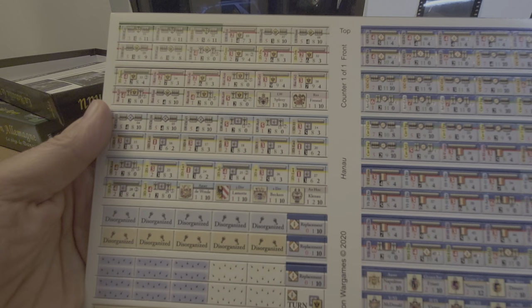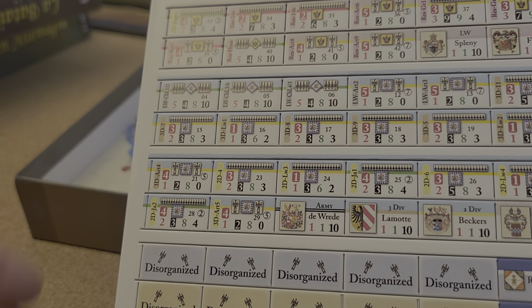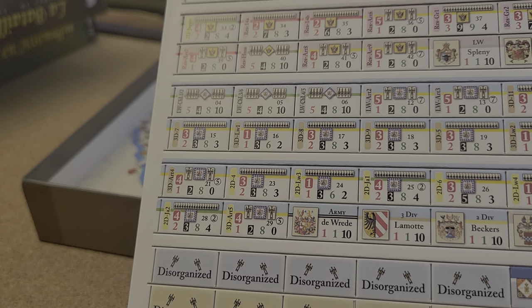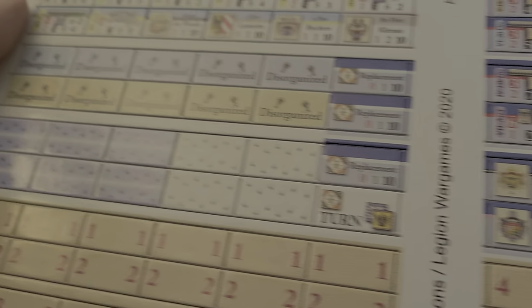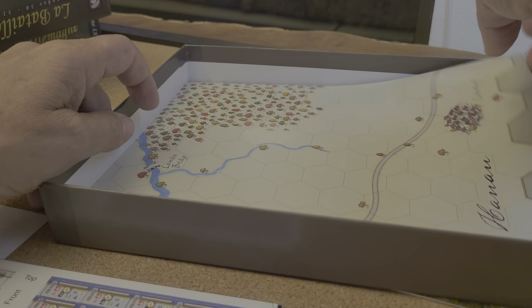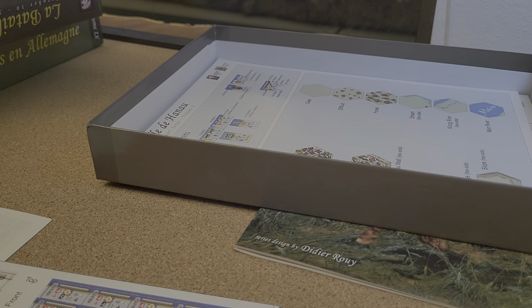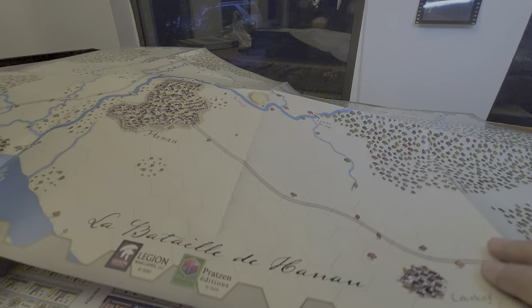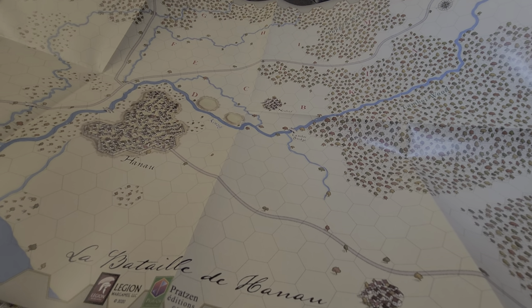As I said, this is a small battle so we're not going to have a ton of units on the map. These units actually look a lot nicer than the originals I've played with for Waterloo, Wavre, and a few others — just cleaner and crisper is my general impression. Really nice artwork on the map, and you'll notice when you play this system there are no hex numbers on the map, which I think is in keeping with trying to give that period feel. It now does have setup zones on this map, which is different and new.